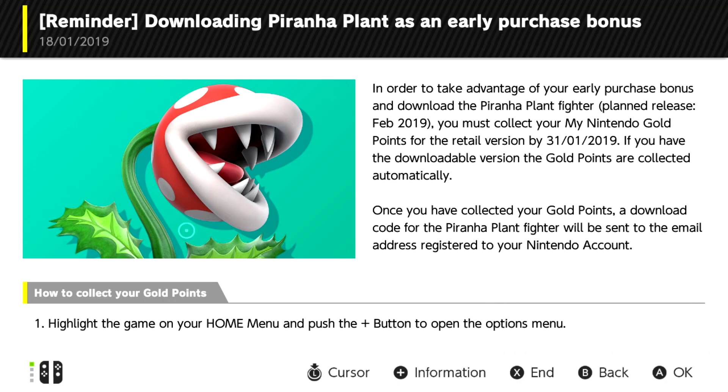In order to take advantage of your early purchase bonus and download the Piranha Plant Fighter, planned release February 2019, you must collect your My Nintendo Gold Points for the retail version by 31st of January 2019. If you have the downloadable version, the Gold Points are collected automatically. Once you have collected your Gold Points, a download code for the Piranha Plant Fighter will be sent to the email address registered to your Nintendo account.